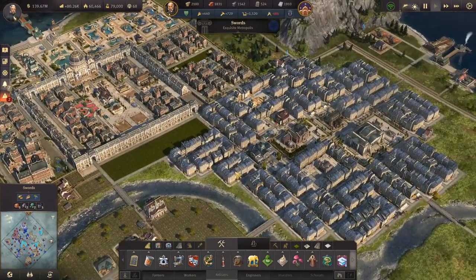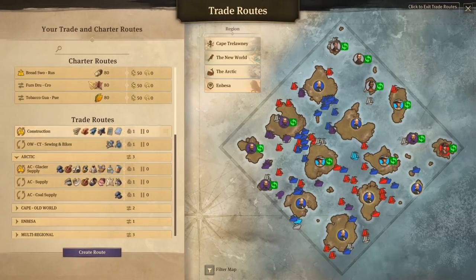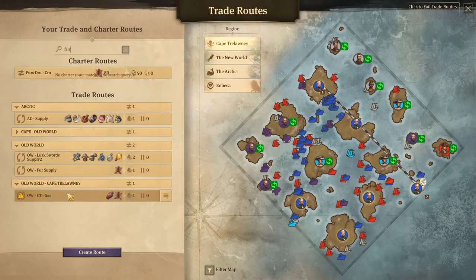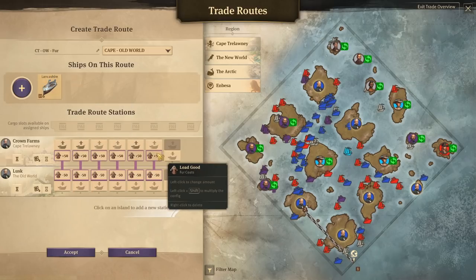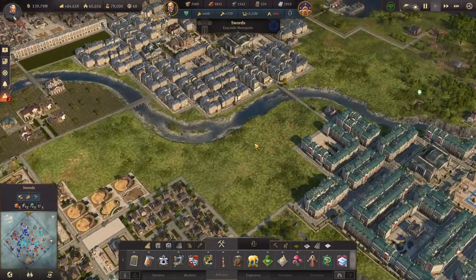That should solve those two issues - our population here should no longer drop, in theory. Let me just double check. So that ship is on its way right now and it's beginning the fur trade. Once it makes its first couple of deliveries, everything should be fine. Everything gets taken up to Swords anyway from Lusk. That is how we've always done it. Alright, great - so hopefully that'll get fixed.